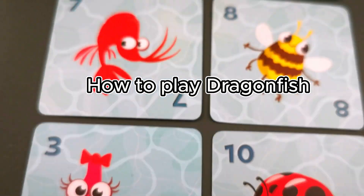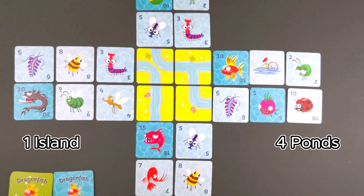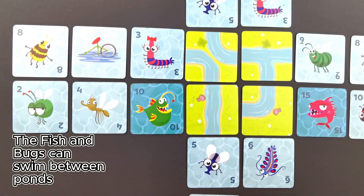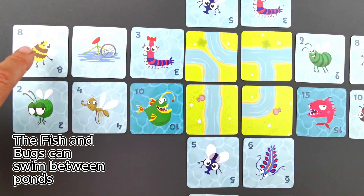How to play Dragonfish. There is one island and four ponds. You collect bugs to catch fish. The fish and bugs can swim between ponds.